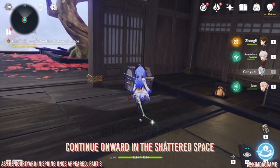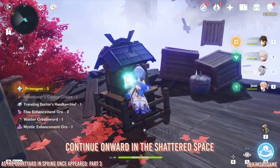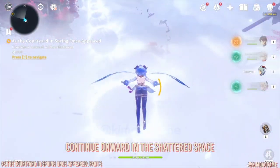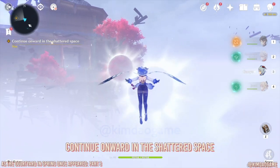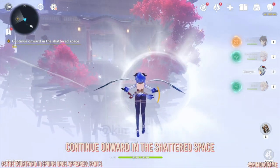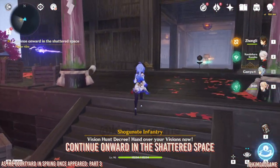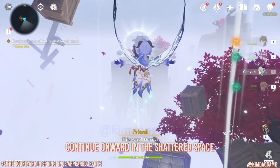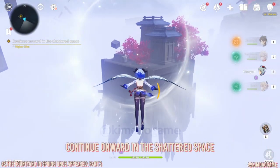Grab the chest over there — that's the first chest here. Put the omamori into the shrine and a wind current will appear. Take it to the next floating island. It'll bring you into a building where there's an electrocele — follow it around using the wind currents. The electrocele will guide you through this whole domain.